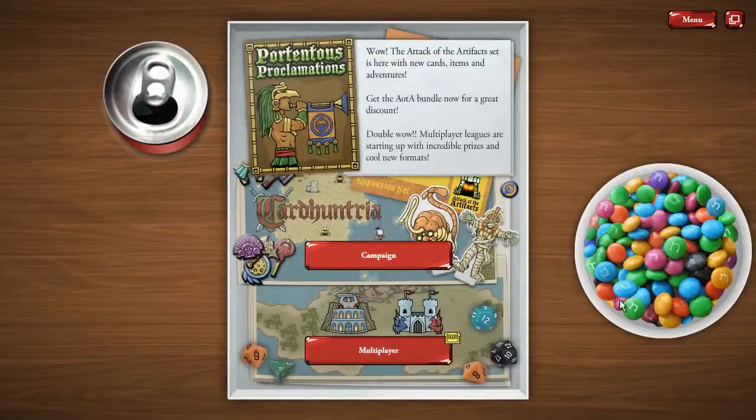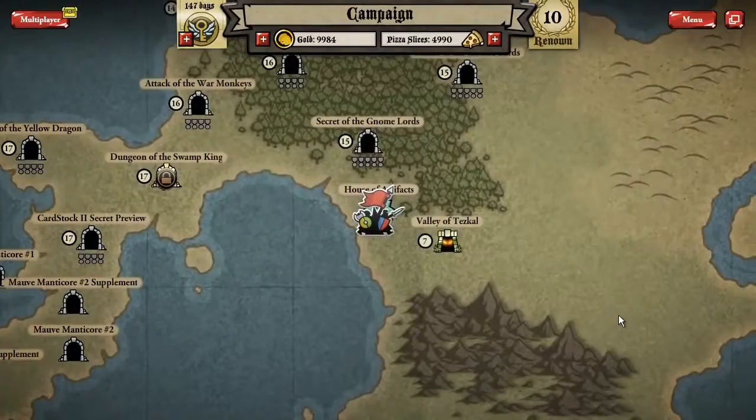Hello, welcome to a preview where we're going to talk about the brand new expansion for Card Hunter: Attack of the Artifacts. Attack of the Artifacts is the first expansion for the game since we launched last year and it contains a whole bunch of new stuff. I'm just going to give you a little overview in this video, and then we're going to do some videos over the next few days showing you some of the content in more detail.